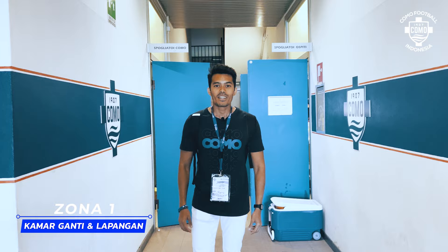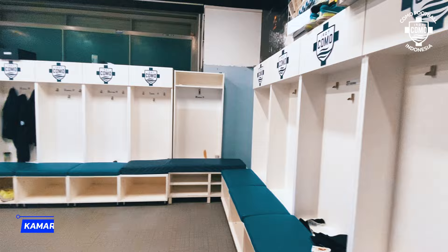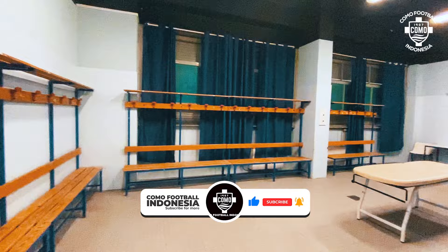Guys, I'm in zone one now. We can see on my left there is the player dressing room. This one is for Como's team. And over here is the Ospiti — meaning the away team. The lockers are side by side, so the atmosphere is really intense. Let's go down to the tunnel.